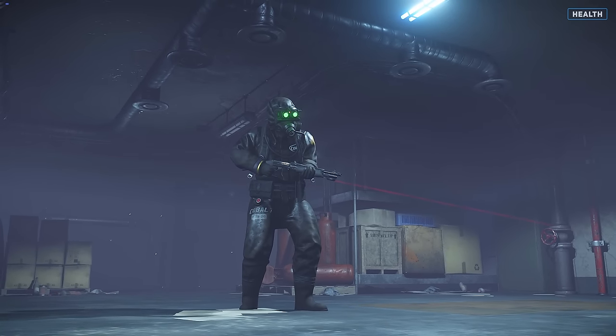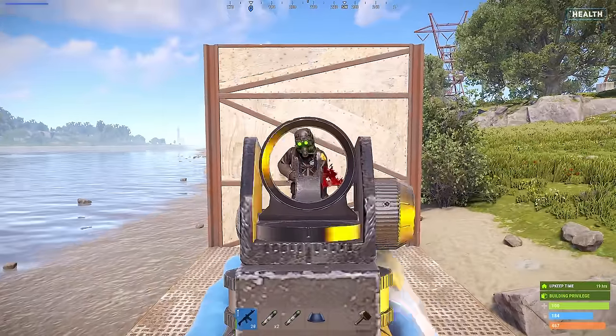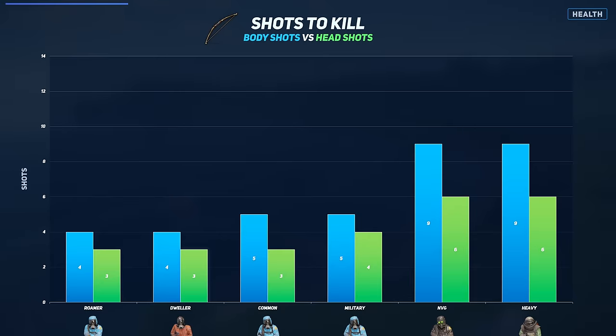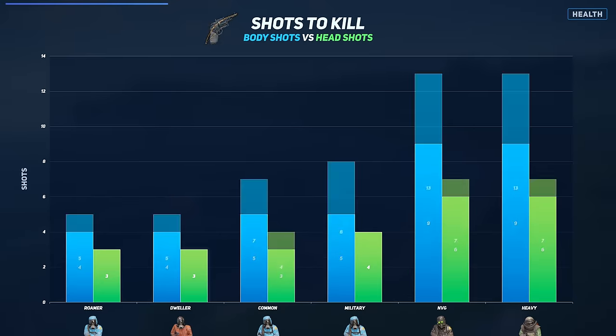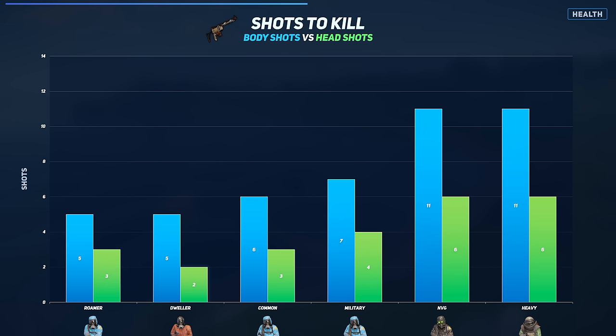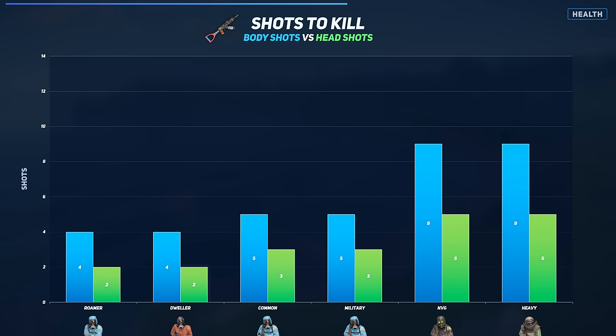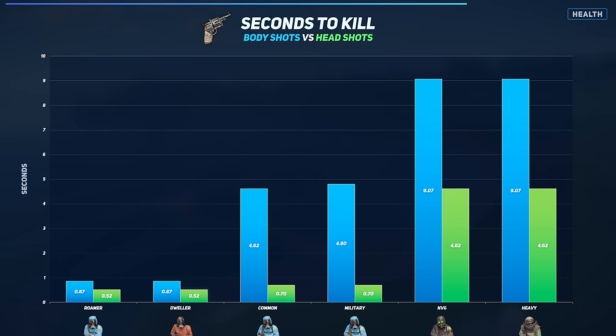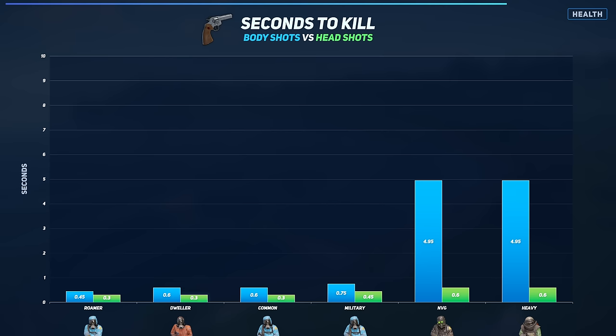Let's take a closer look at the health of each scientist tier. We can examine the number of body shots and headshots required to defeat each tier using weapons such as the bow, revolver, python, semi-auto, and AK. Additionally, we can include the charts for time to kill, which includes the reload time for each weapon if it goes over its capacity.